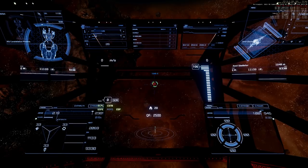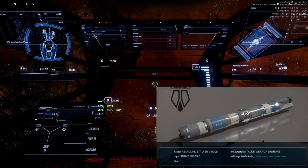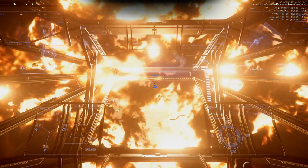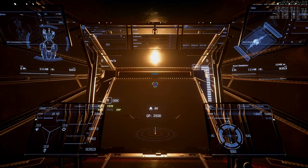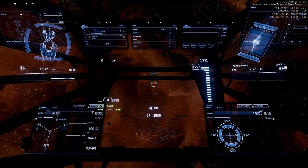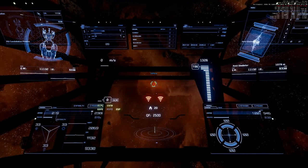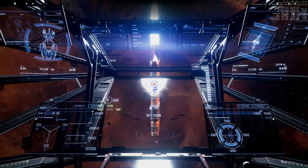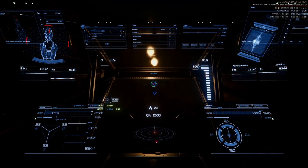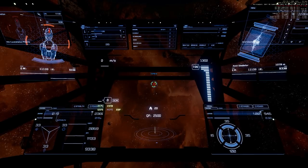We've reached torpedoes. Shooting one size 5 torpedo — shields front side 54%, stern at maximum. Now shooting two size 5 torpedoes — shields front side 22% and the front of the ship is red. This is exactly the same result as with the Andromeda and the Aquila.